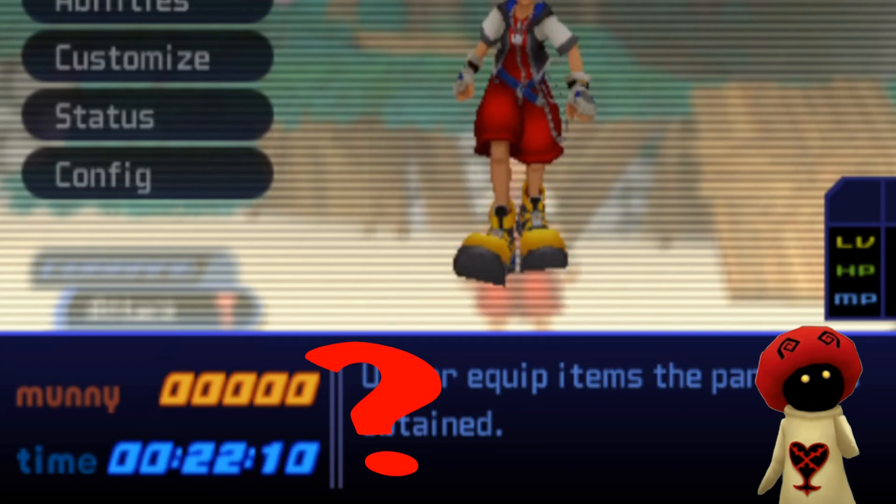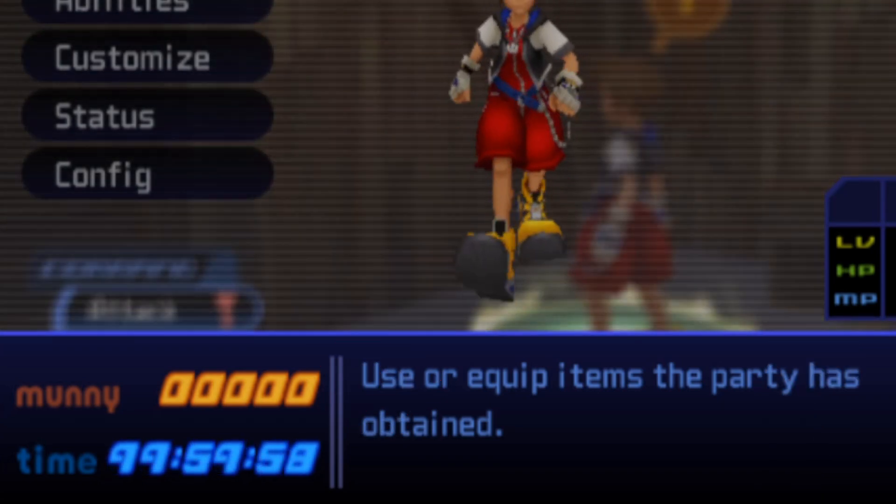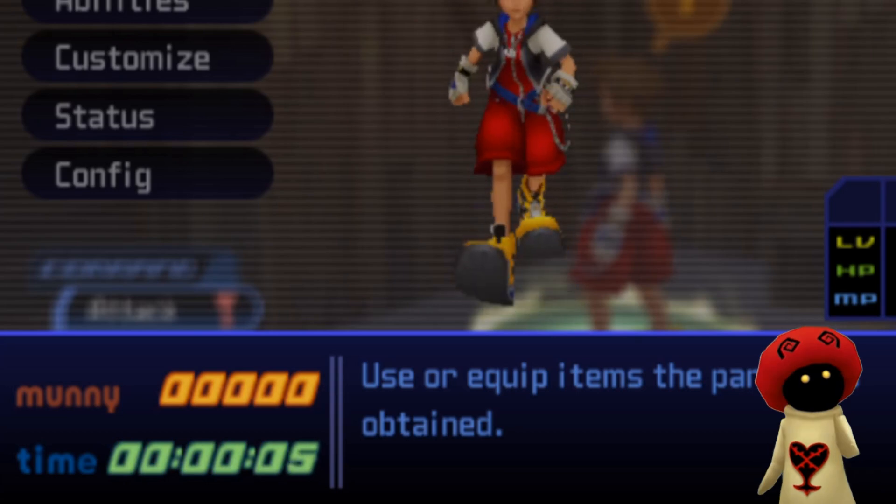Does a new digit appear when you reach 100 hours? Nope — the clock just resets and changes colors. Turns out the only indicator for how many hundreds of hours you've put into the game is the color of the clock.